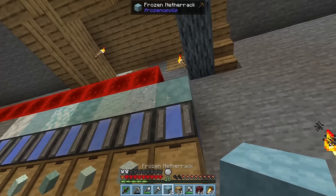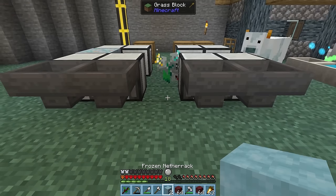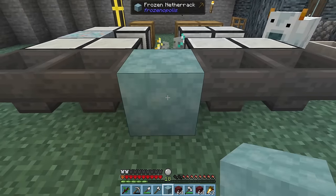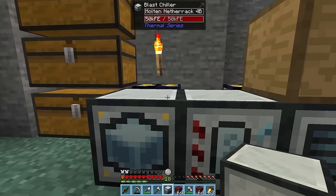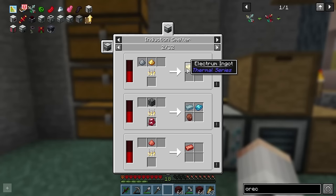A new resource that we can generate infinite amounts of with the resource generator. Sadly, this frozen netherrack is useless to us right now, as we need a different kind of orchid — instead, we're going to need an orchid ignim. First though, we're going to make up an induction smelter. We don't need it just yet, but it'll make future alloys much easier to make.